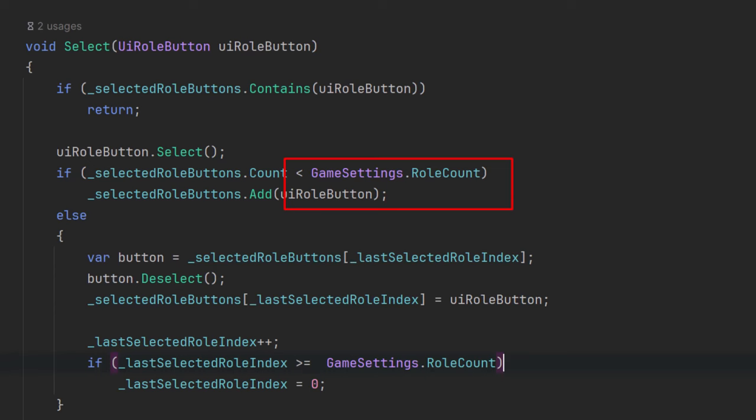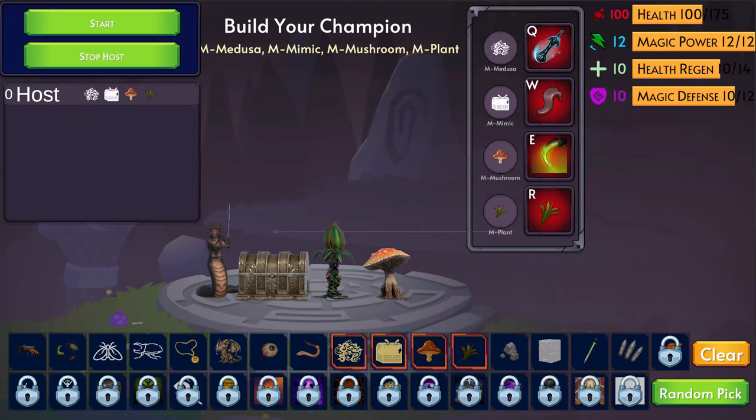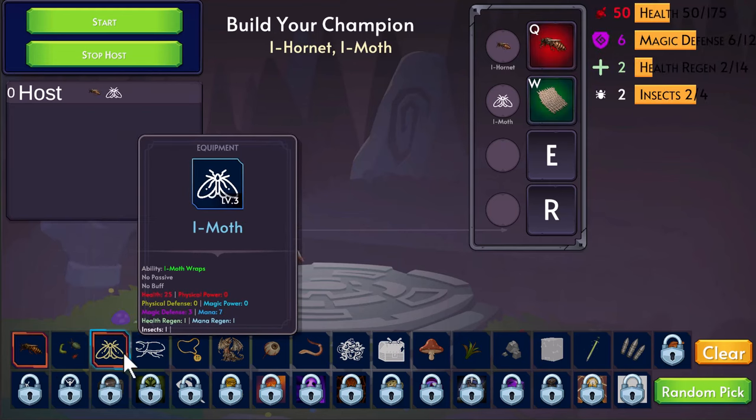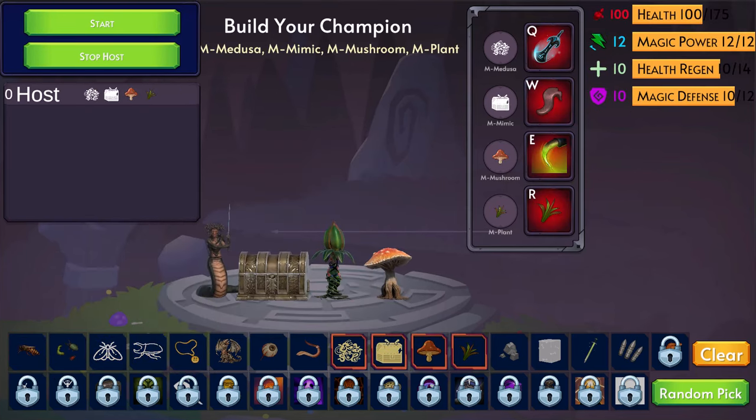The code allows that — I just go change a single setting and then the number here changes. So I can pick one role if I want to play a multiplayer game where people just go mushroom versus mushroom and that's it, or I can go with up to six or however many I really want to map out hotkeys for. That's kind of up in the air — if you got thoughts on it let me know.